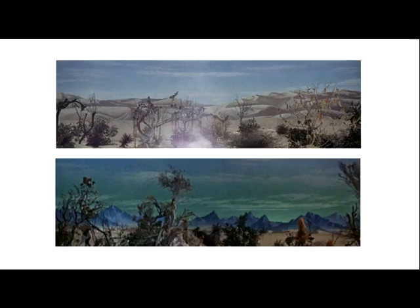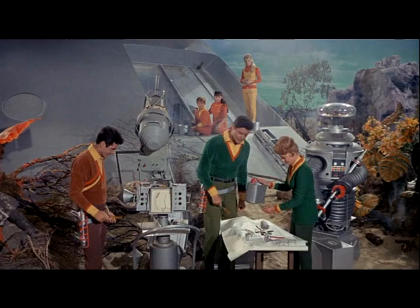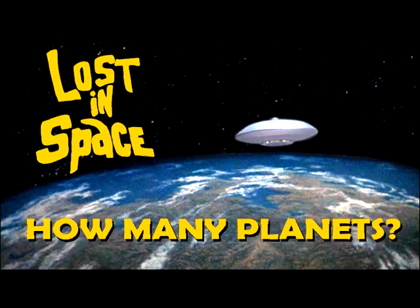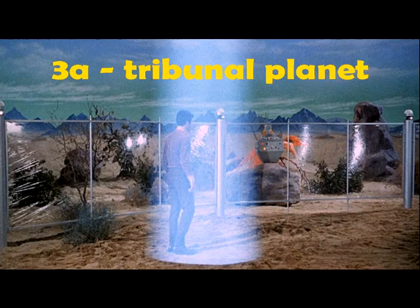Number 3: The Purple Mountains Planet — at least that's what I call it. They basically repainted the cyclorama of sandy desert landscapes in the background into these purple mountains for Season 2. And once again, this is where they crash land, and they remain for the remainder of the season. I'm only counting planets that the entire Robinson Party and the Jupiter 2 set down on, so there are some little footnotes from Season 2 I'm going to throw out.